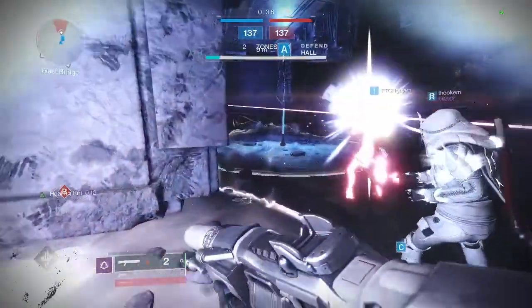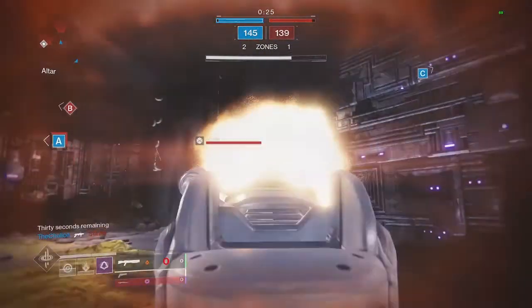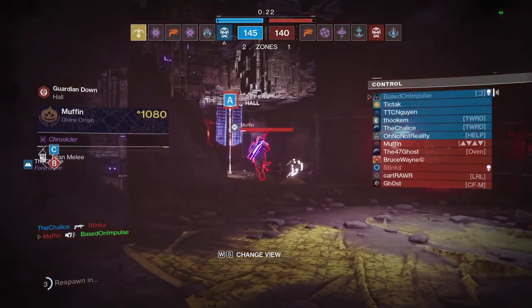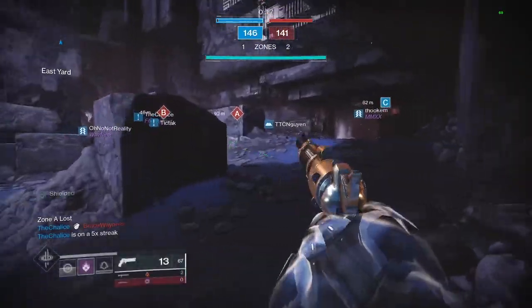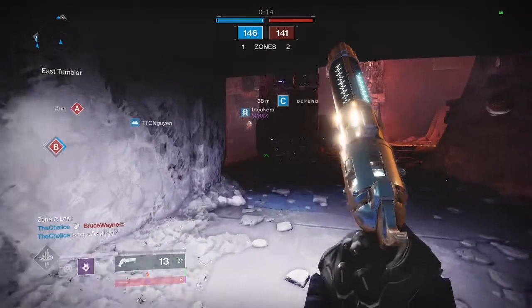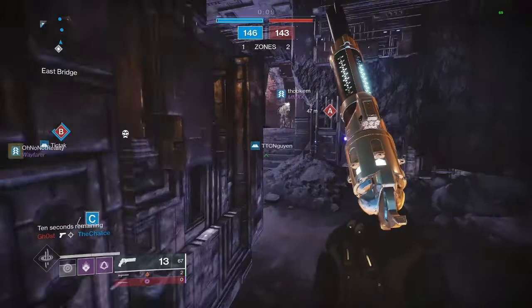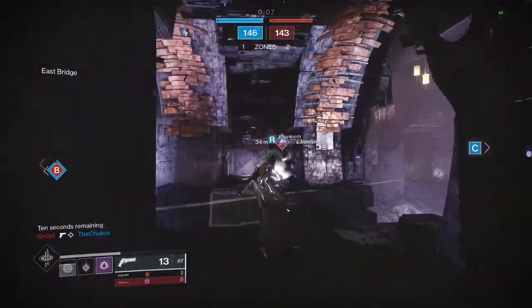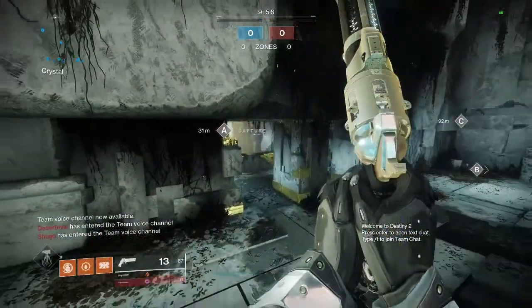Next up we have finally something that's not boots, and that is the Phoenix Protocol exotic chest piece. Getting kills in your Well of Radiance while wearing this exotic will return super energy, and you cap out at about two-thirds to three-quarters of your super energy returned. This armor piece allows you to absolutely spam Well of Radiance, so this exotic is a must-have since Well is really one of the best supers in the game right now. This is also a top-tier pick for high-level content, as it allows you to have your Well available to protect you and your team much more often. Honestly this exotic is a little too good, so I wouldn't be surprised if it does see a little bit of a tweak before or during Beyond Light, but it's definitely worth getting your hands on and taking advantage of before then.